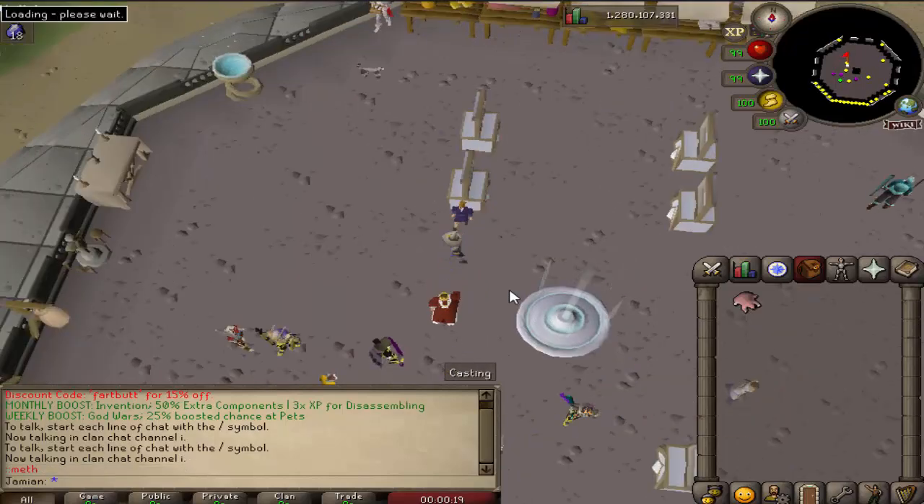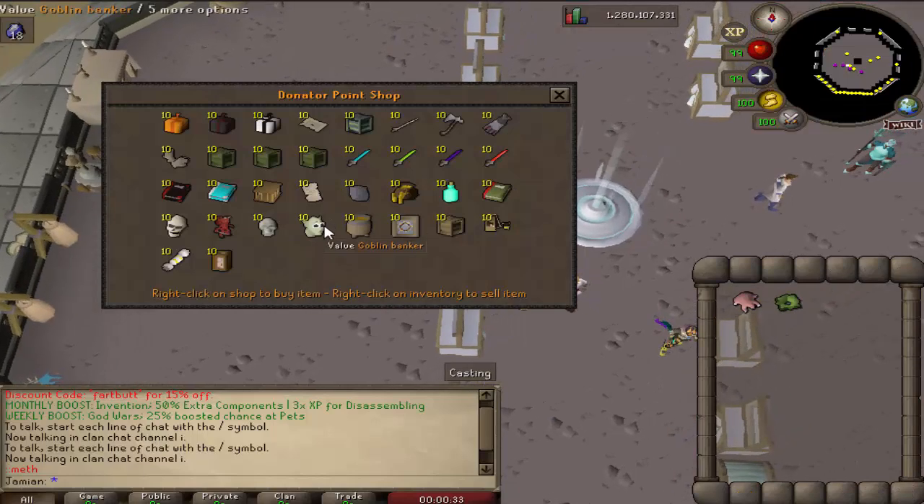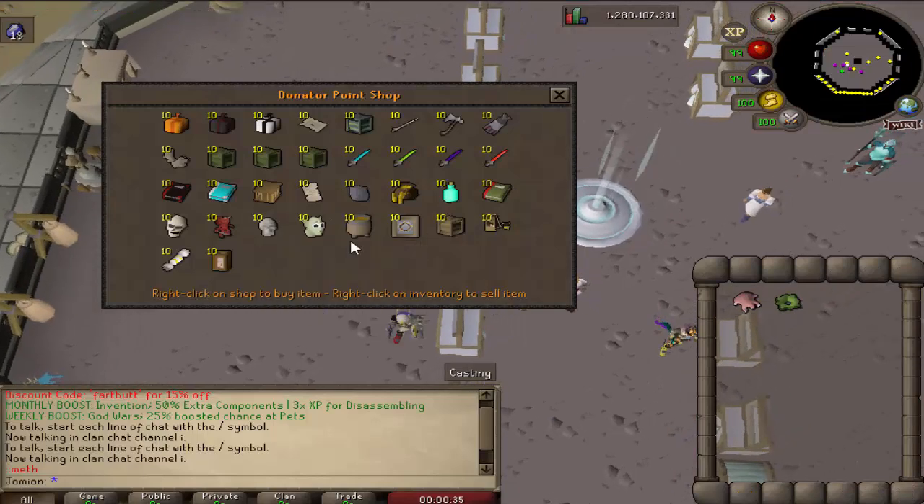There is now a working bank chest at the Amethyst Mine, right here. The Goblin Banker is now back in the Donator Store. This was just an accident — some people thought it was removed on purpose, but it was an accident.